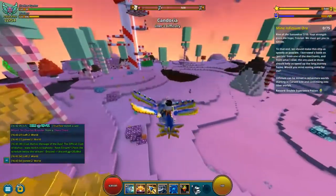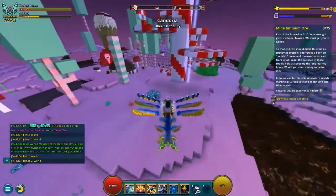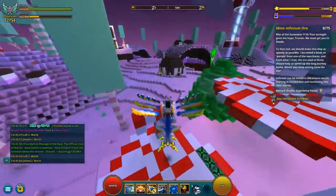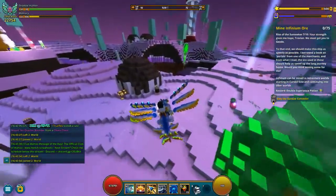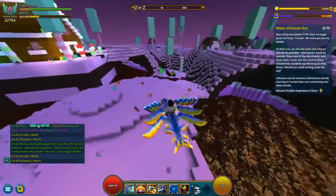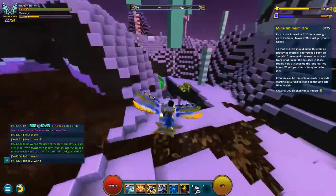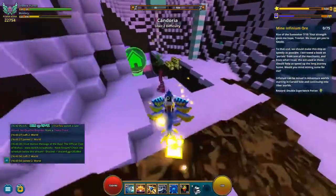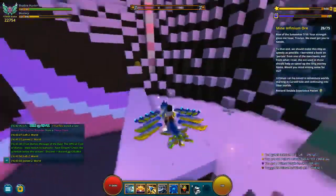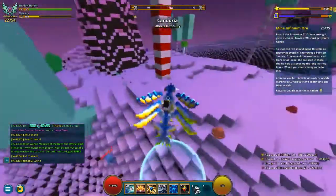Step seven — we're back in Candoria farming infinium. We need 75 of the yellow ore. You can probably also get it off the marketplace, but I suggest you just farm it. It doesn't take very long, especially on gathering day, but you can do it on any day. You can bomb it or mine it, whatever you prefer — you just have to collect it. When you get 75, you're done with step seven.